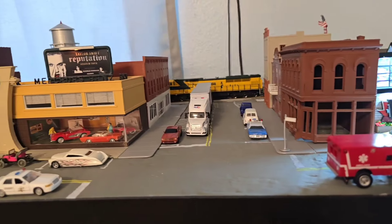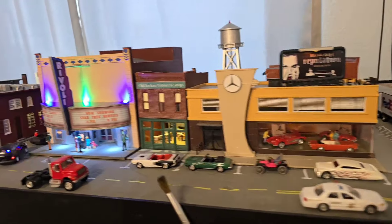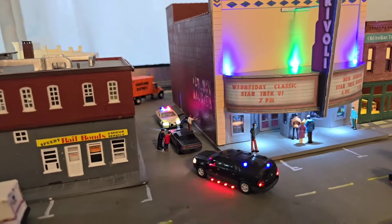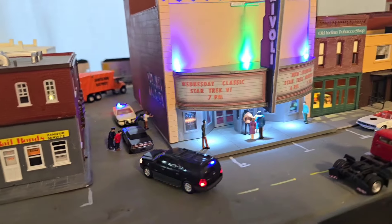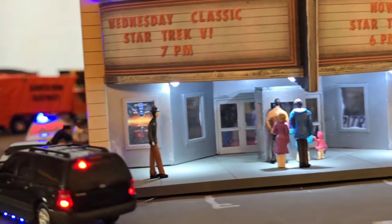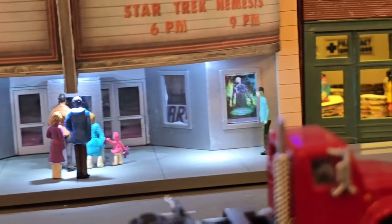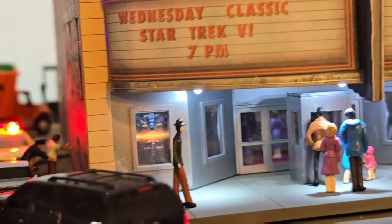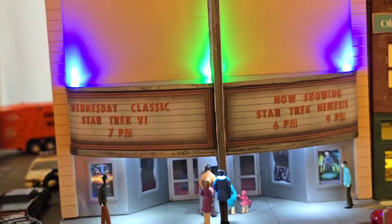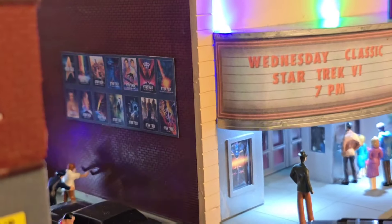Moving into more downtown here. You can see a car show here in front of the car dealership. We have the police scene where they are arresting a guy that was obviously out doing bad stuff. The theater that we covered in one of the videos — I really like this. I'm a big Star Trek fan, so you can see right there there's a Star Trek 6 poster and a Star Trek Nemesis poster. There's more on the inside and people in the lobby. Show times for both of those movies. And if you move around to the side, there's the posters of all the movies as well.